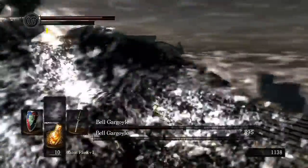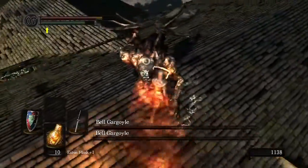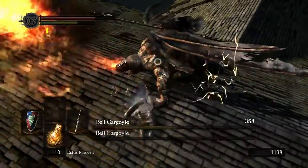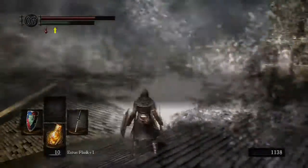I'm doing a ton of damage there. Normally when this guy is at half health, the other gargoyle will spawn in, so you'll have two of them to deal with. It's best to try to be really, really fast. My weapon broke there — good thing I killed him.